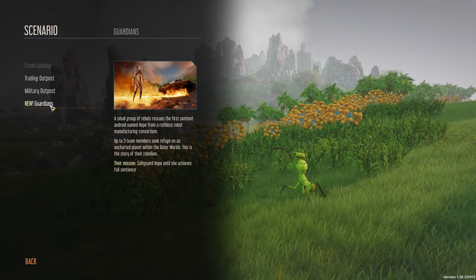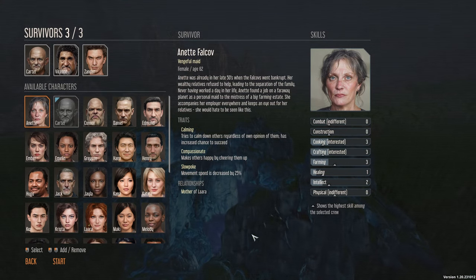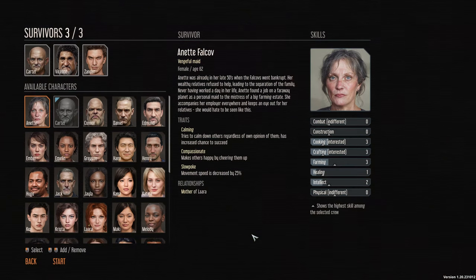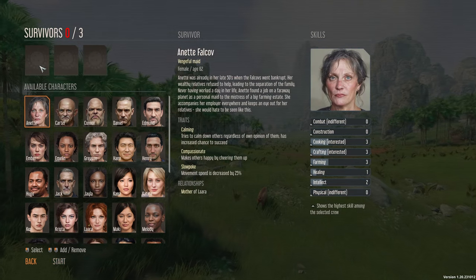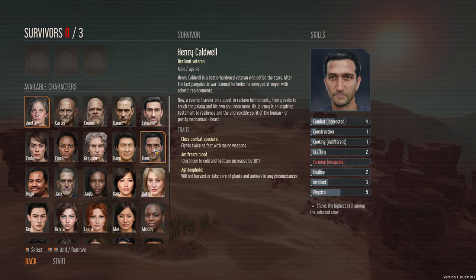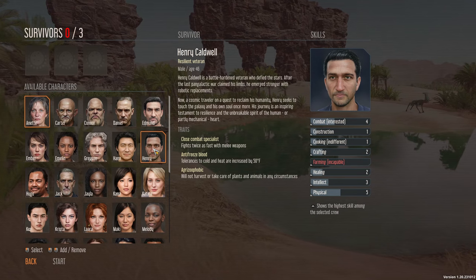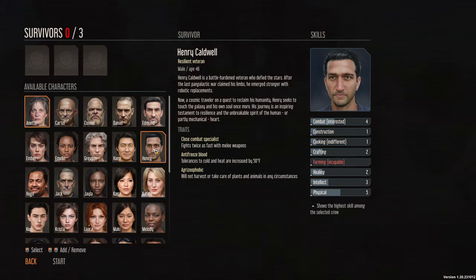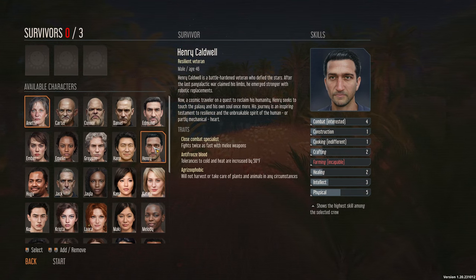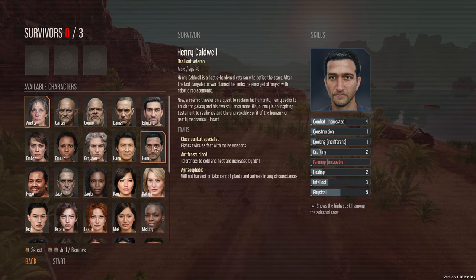The mission is to safeguard Hope until she achieves full sentience — it sounds pretty sweet. One of my favorite parts is selecting your team of survivors. There's a new survivor: Henry Caldwell, a battle-hardened veteran. After the last galactic war claimed his limbs, he emerged stronger with robotic replacements — now a cosmic traveler on a quest to reclaim his humanity.